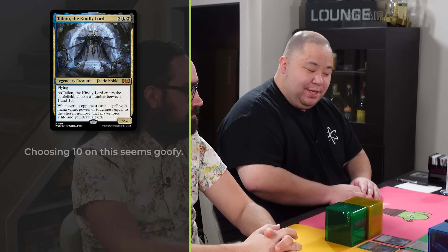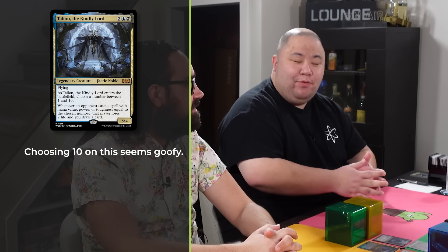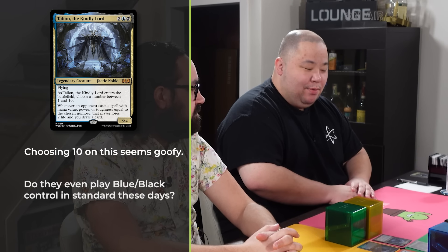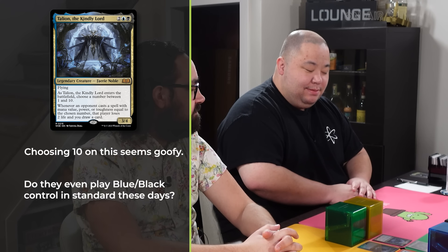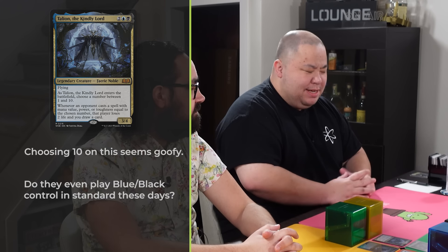I'm Aaron and I'm playing Talion the Kindly Lord today. I'm playing a pretty standard blue-black control list with fast Thassa's Oracle lines. I'd love to take advantage of Talion as a different heuristic study in the command zone and leverage cards that tick away at opponents over time, like Bloodchief Ascension and Sheoldred's Edict — cards that only seem to shine when playing this deck. I've liked this deck a lot since it came out, and I look forward to playing it again.